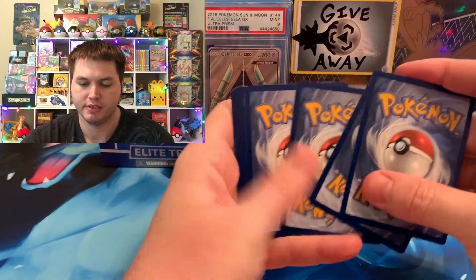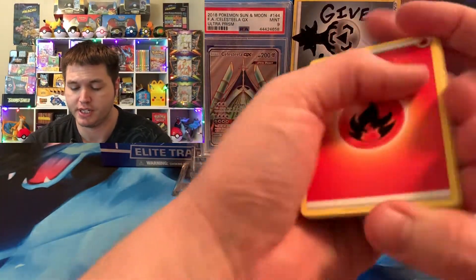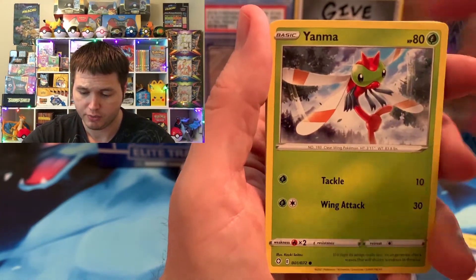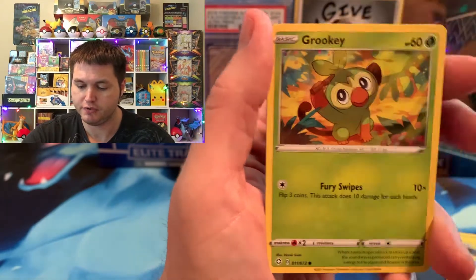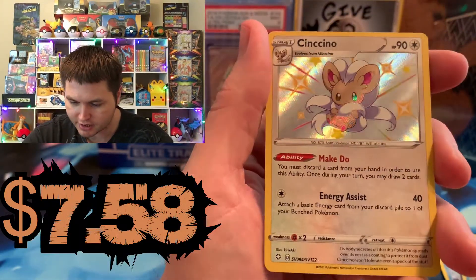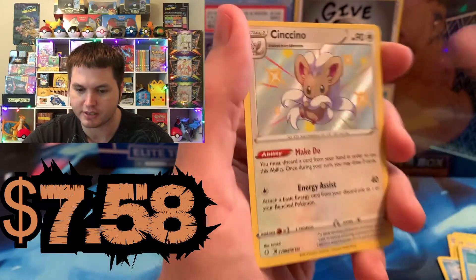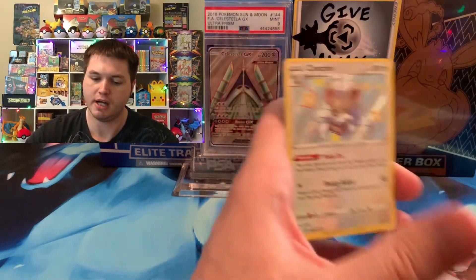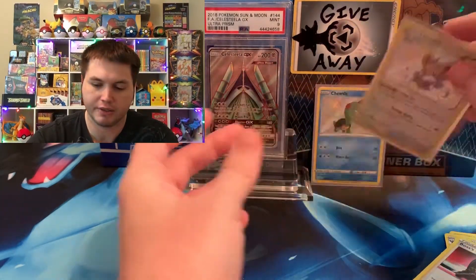Congratulations to anyone who pulls the best cards in a Whatnot livestream. But it would just devastate me if I don't really have the card. We got a Yanma, Snom, Cufant, Grookey, Busil. Oh, we got a Sencino Baby Shiny! I did have one like this and the Choodle before. So we're getting duplicate Shinies now, which is pretty awesome. Not too bad. Can't complain about that.